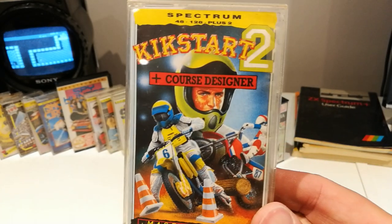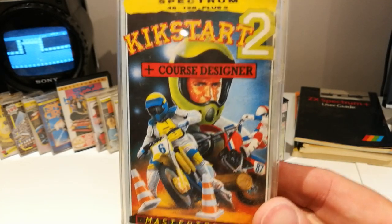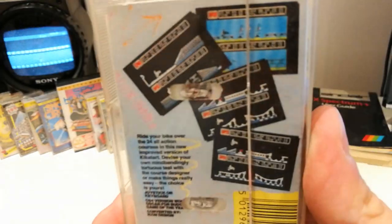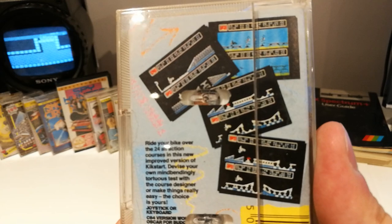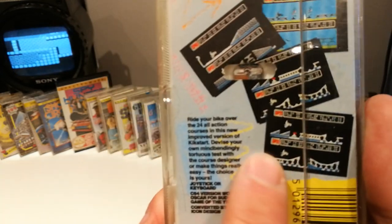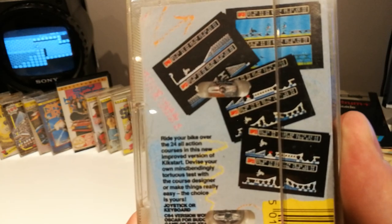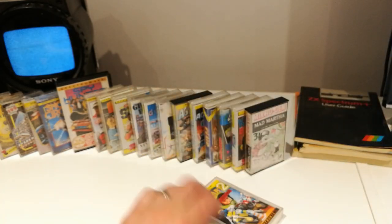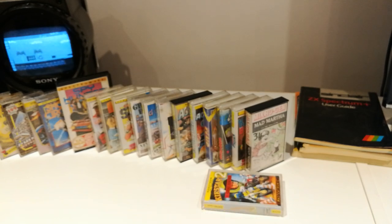Well, this is a classic in my opinion — Kickstart 2 with Course Designer. This was great fun one or two player, but especially two player, and then you could make your own courses, your own stunts, and get your mates to race them. Yeah, brilliant fun. We've still got a long way to go.